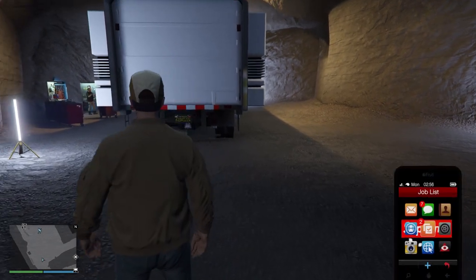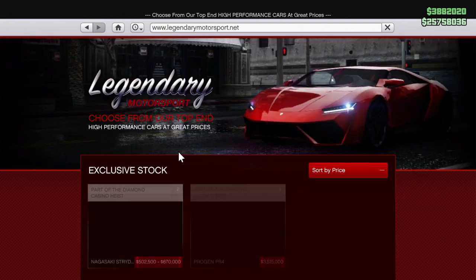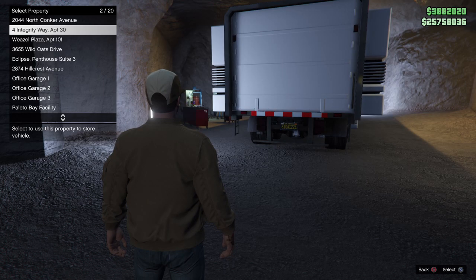From there, what you want to do is order a free LRGY and put it in your facility. Go to Legendary Motorsports, sort by price, and purchase the free LRGY and put it inside your facility.